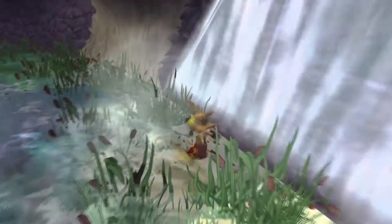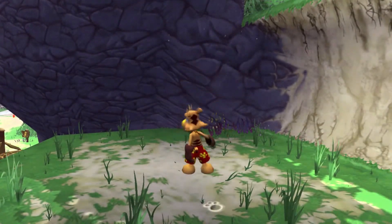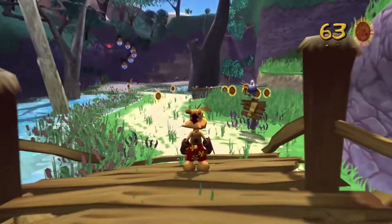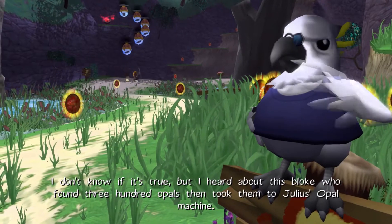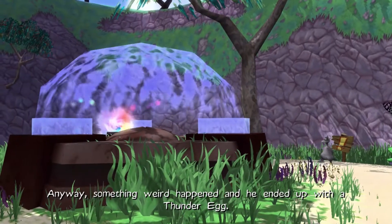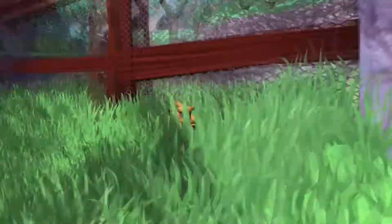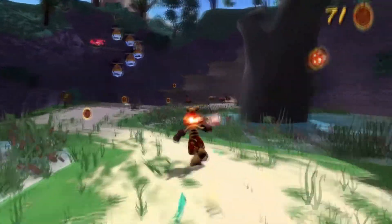The things I collected — you remember the Platinum Cogs in Ty 2? Well, in Ty 1 there's this thing called Golden Cogs, and you can actually get a bunch of upgraded rings with them. You'll get to see them in a later episode. Also, if you collect 300 opals, you can take them to Julius' opal machine and get yourself a thunder egg.